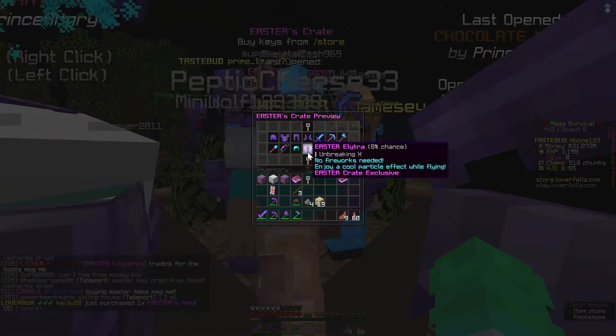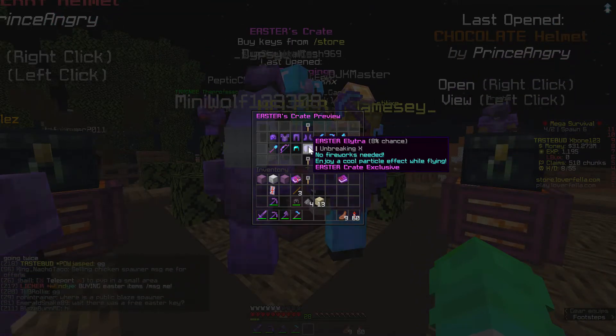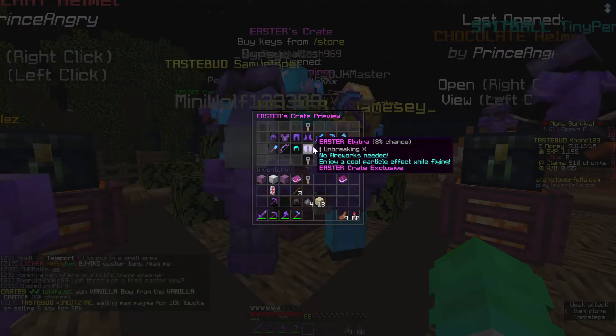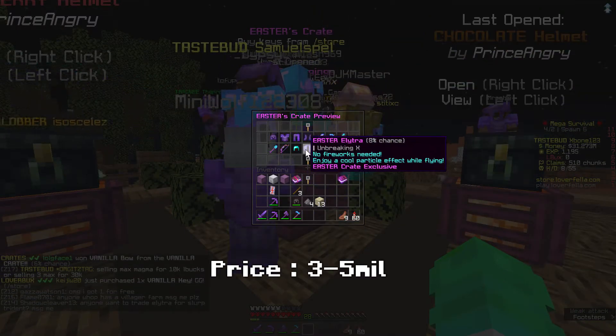Elytra — awesome. No more fireworks, because that's one of the annoying parts of having an Elytra. It should go for around 3 to 5 mil. These fluctuate really hard right now.